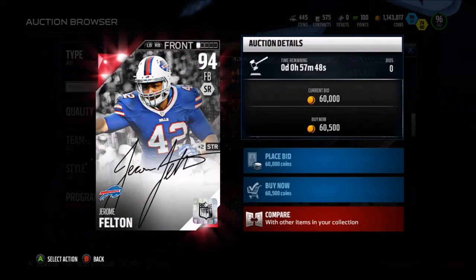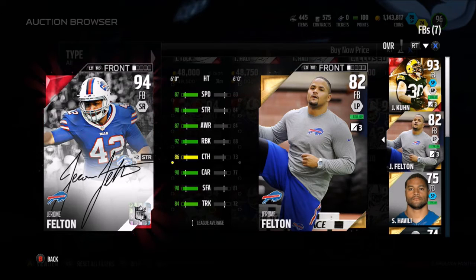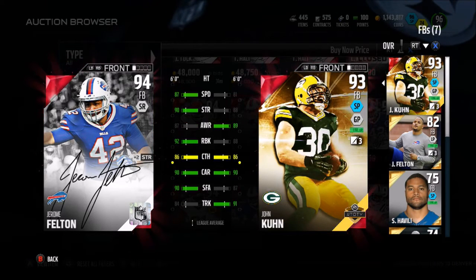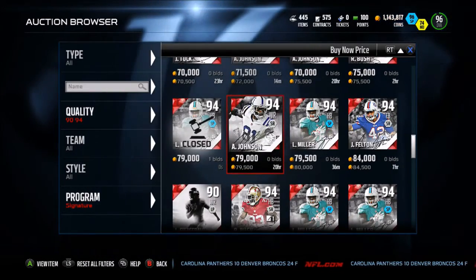We have a Jerome Felton fullback, and not really too excited for this. Let's compare it to his old card — he got 7 speed up. That's pretty nice though. This card's a really good run blocker. If you're getting a really good run blocker and you don't mind spending 60k, go ahead and pick up that guy.